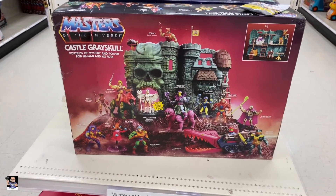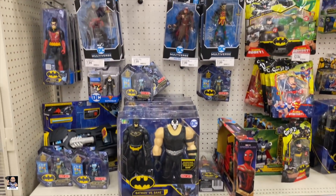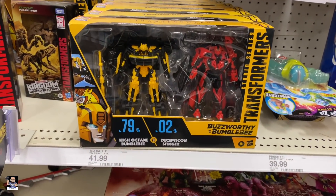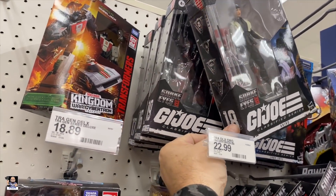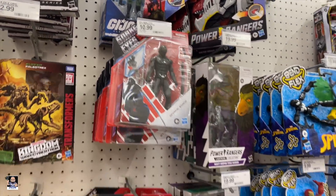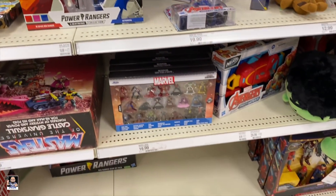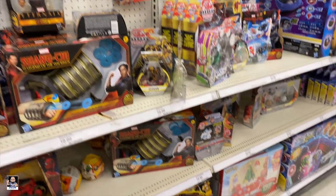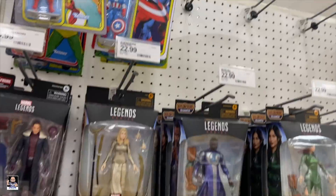Looky here - Castle Grayskull right there. Nice. DC - not a lot going on. Got another Castle Grayskull. That's a cool little two-pack. Looky here - Snake Eyes. There's the Baroness. Snake Eyes. Storm Shadow. Lady J. Power Rangers looking good. A little two-pack right there. Lots of internals. No hydro dumper. That's some three and three-quarter.